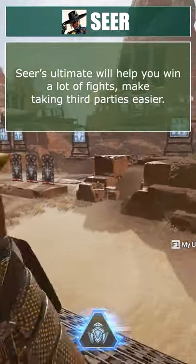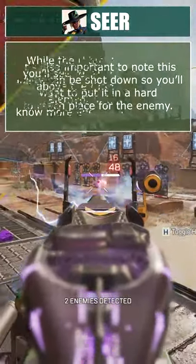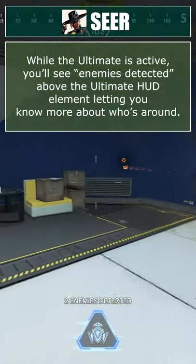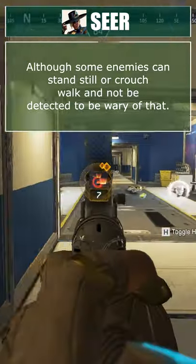Seer's ultimate will help you win a lot of fights, making third parties easier. It's also important to note this ability can be shot down, so you want to put it in a hard-to-reach place for enemies. While the ultimate is active, you'll see enemies detected above the ultimate HUD element, letting you know more about who's around — although some enemies can stand still or crouch walk and not be detected, so be wary of that.